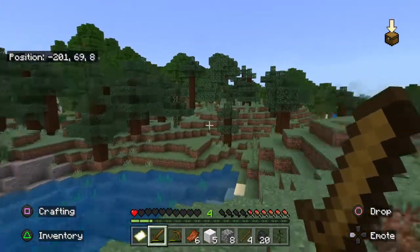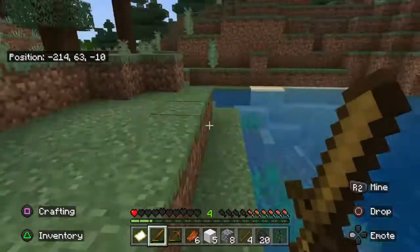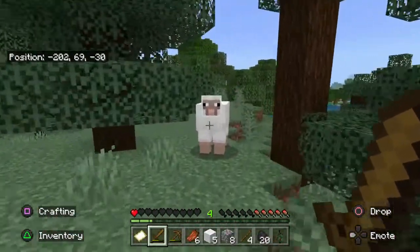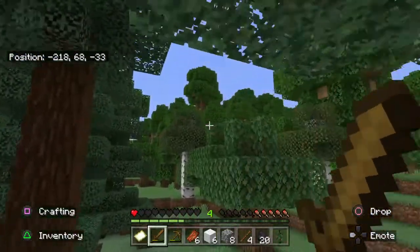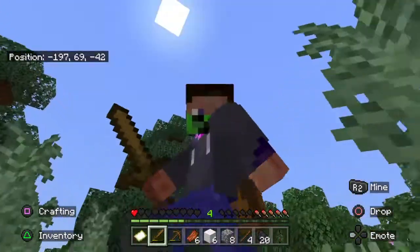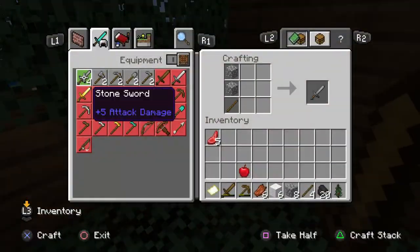I think I might have found a jungle — I can't tell. Whoa, a huge underwater cave! My coordinates are negative 215, 63, negative 9. I didn't go in there — I just found a lake and looked behind me and saw it. Actually it's not a jungle, never mind. I found the last piece of wool I need — I'll just fall off the cliff to get back. And I'm back home — I see you, hello!